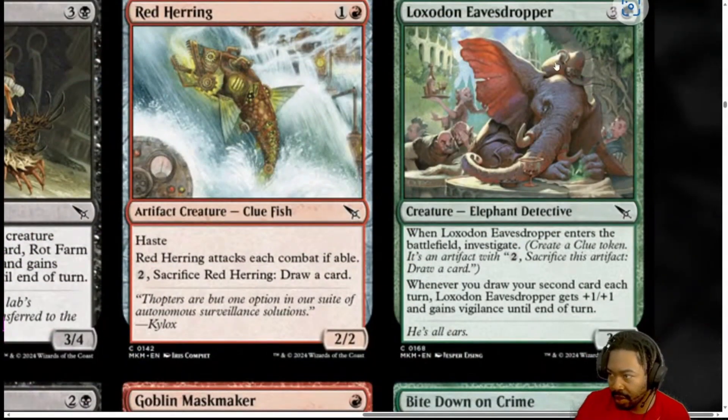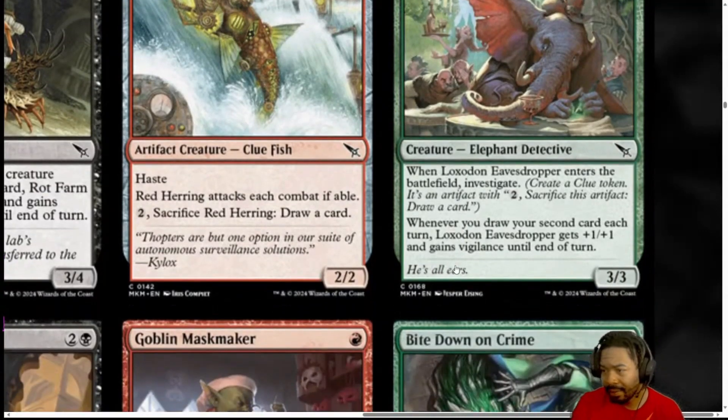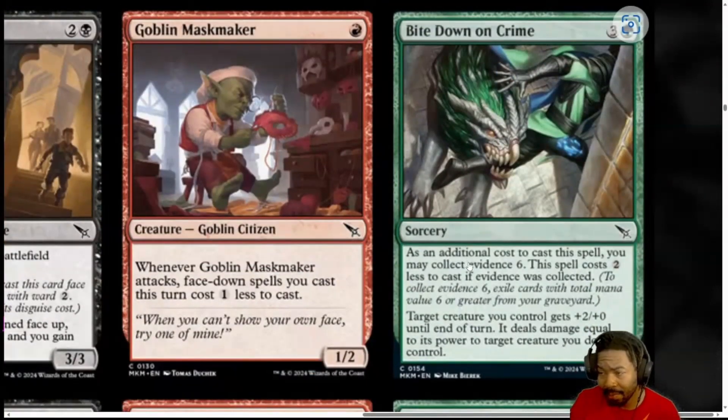Next, we have Loxodon Eavesdropper. A 4 mana, 3 generic and a green. When it ETBs, Investigate. Whenever you draw your second card each turn, it gets a 1-1 counter and gains Vigilance. Plus 3, plus 3. I don't like the mana cost. I think it's solid — 4 mana 3-3, almost like a 4-4. That Investigate helps you generate an artifact and draw a card. And it scales up. But that mana cost — I'm getting started on turn 4, when we need to get started on turns 1 through 3. I'm going to rate this at a 2. If you want to build around it, you can probably take that up to at least a 3. But for me, I don't know if I'll ever even play it unless I'm running mono green and I really need more cards in my build.